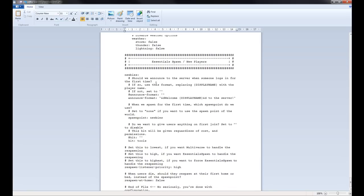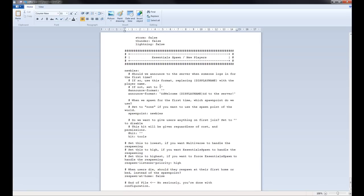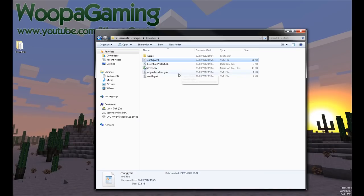Lastly, Essentials Spawn — this is where players will be sent when they are first joining. The spawn point for newbies. You can also give them a kit on first time — they'll get the kit tools when they first join. There's also respawn at home — if someone dies and they have a home point, then it'll teleport them there. So that's the end of configuration — you can save that.